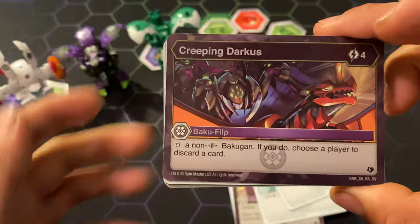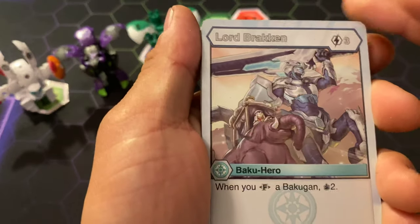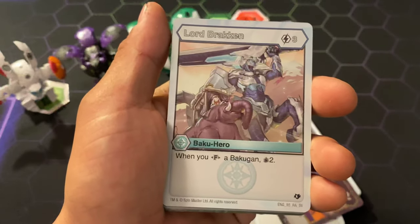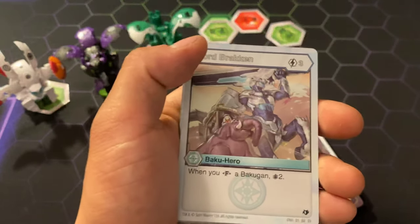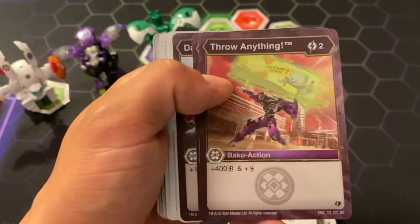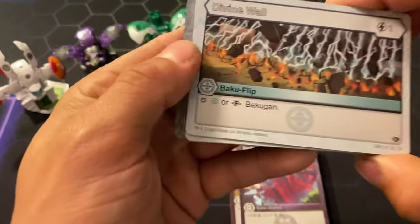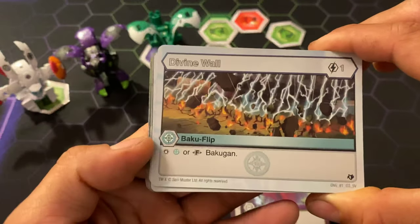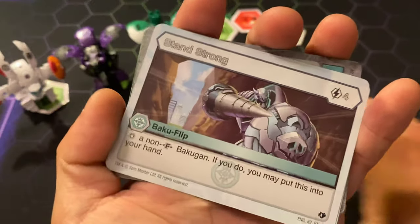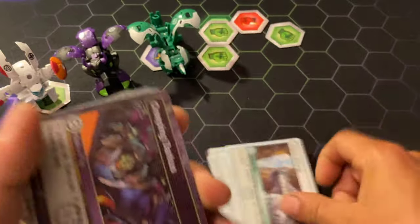Creeping Darkness, 4 cost — stopping a non-Fusion Bakugan; if you do, the player has to discard a card. Bracken, 3 cost — when you fuse a Bakugan, you get 2 draws. Throw Anything, 2 cost for 400B and Shadow Strike. Another Darkest Dread. Divine Wall — stop Chaos or Fusion Bakugan for 1. You get 2 of those. Stand Strong, 4 cost — stopping a non-Fusion Bakugan; if you do, put this card in your hand. Get 2 of those. Another Creeping Darkness.